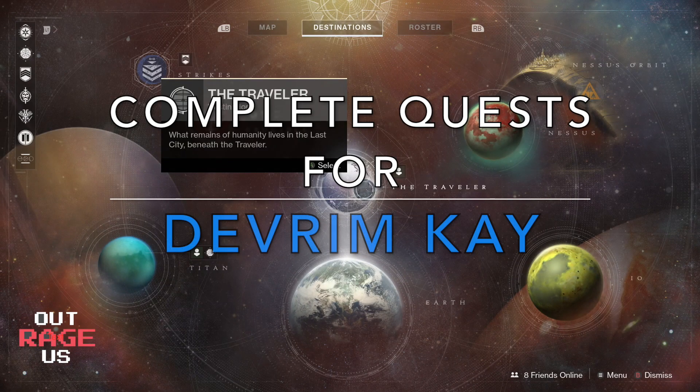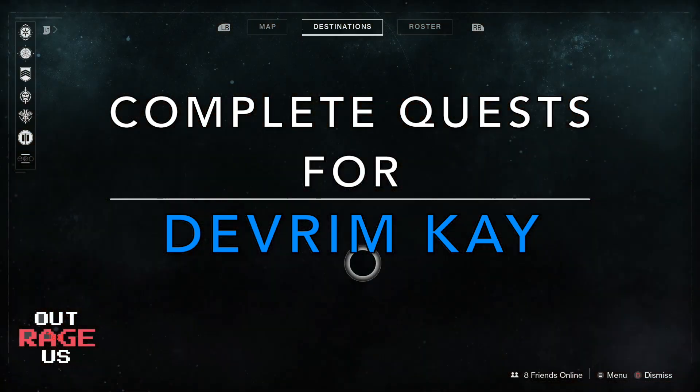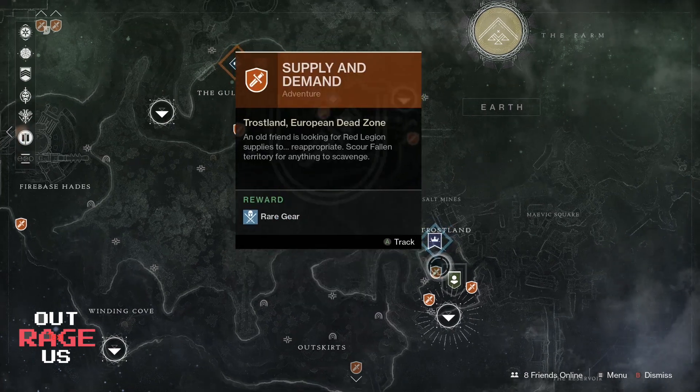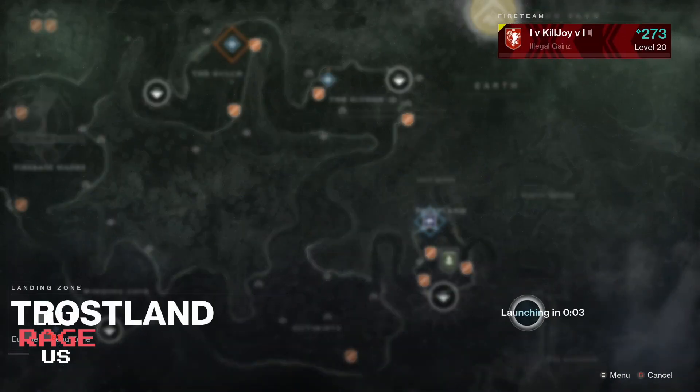First things first, you need to complete the campaign. So make sure you complete the campaign — you'll be level 20. After that, go to the EDZ and do these enhanced quests for Devrim K.